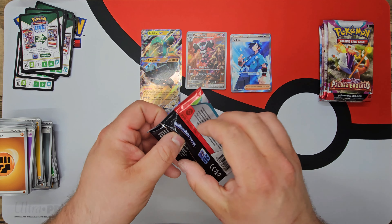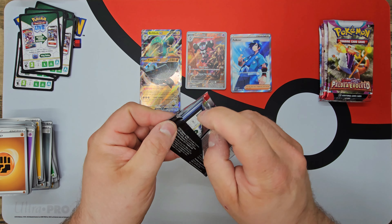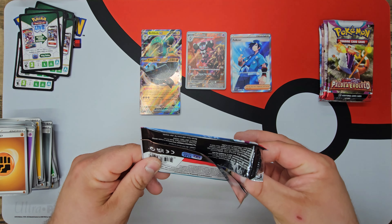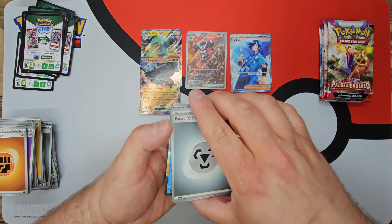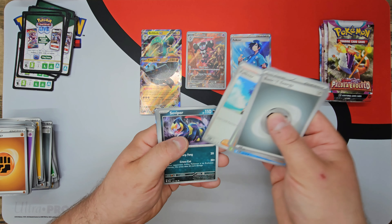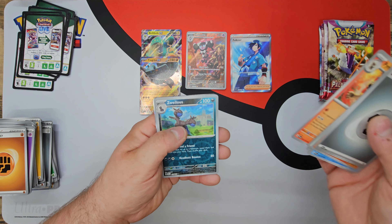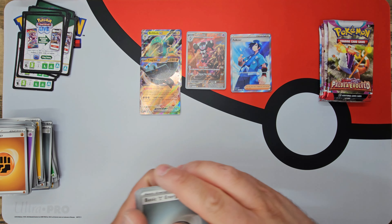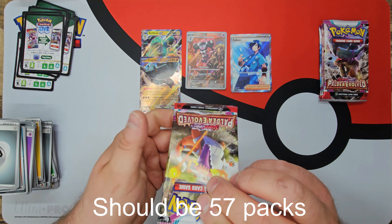Getting quite a few of the set numbers down as well, which is pretty awesome. I'm probably not going to go as crazy getting 100 packs on this set. I might try and switch it up — I got a booster box, an ETB, two check lane blisters, three-pack check lane blisters, a single check pack, a single check lane blister, and two legendary tins — one of each. So we'll see how many packs that is. Baxcalibur regular rare right there.